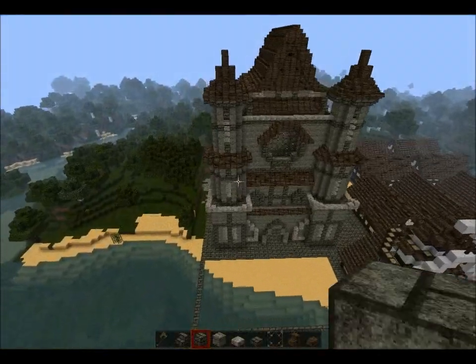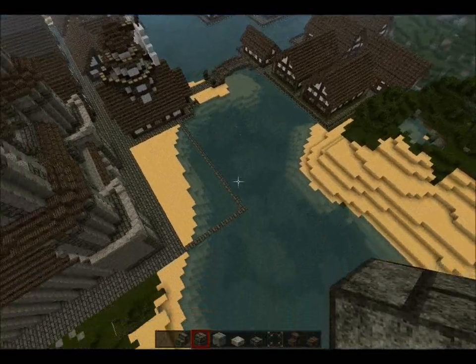This sort of house design is what I'm going for. That's the path that's coming out there.